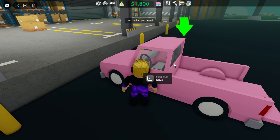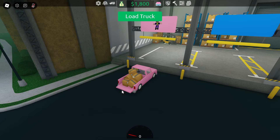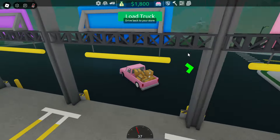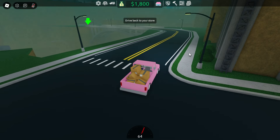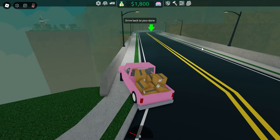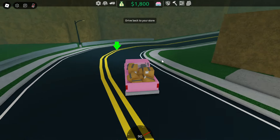Okay, apparently we have to go to this side. Load truck — there we go, get all the boxes. Now we go. We should probably close the truck. Drive back to your store. I'm driving, I'm driving. We've got $1,800 to our name. Don't want to drive off the bridge — that would be bad.